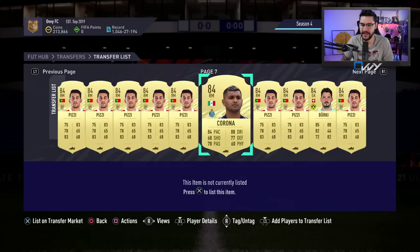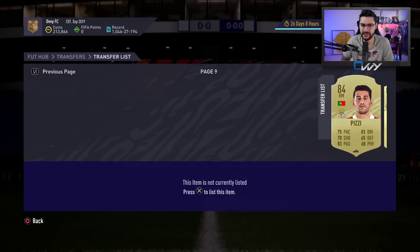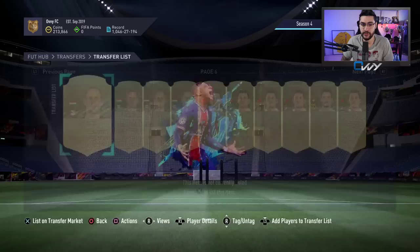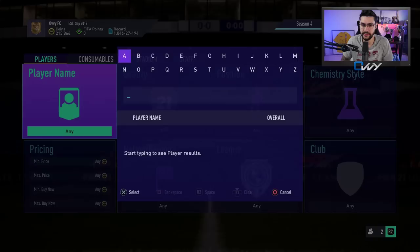Jesus is going a bit cheaper at this moment. I bought him around 5 p.m. UK time yesterday evening — people were waiting for maybe a big SBC at 6 p.m. UK time. We got Mueller, which was not a bad SBC, but prices started to go a bit down for the 84s and 87s. Last night the 84s were at 7,600–7,800. I also got a few Tagliafico cards — he's also an option. If he's under 8k, I think he's a solid pick.